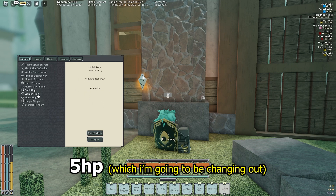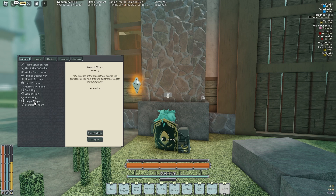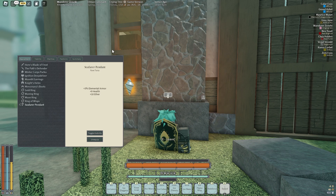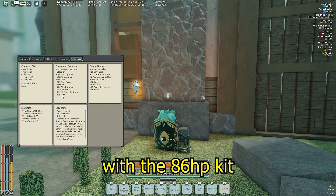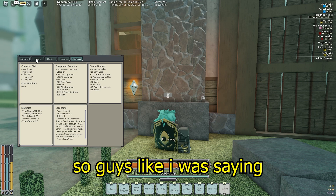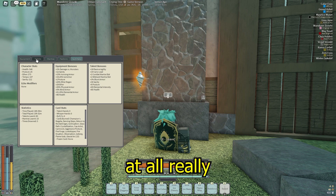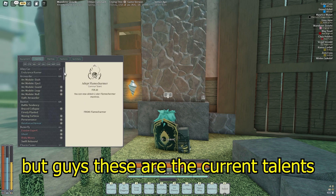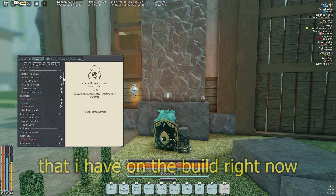This build is not min-maxed in any way — with only an 86 HP kit I'm still looking for high elemental armor. I still need to get a couple of talents and a couple of HP kits. But these are the current talents I have on the build right now.